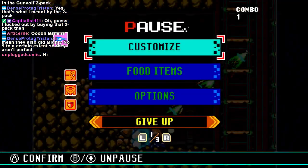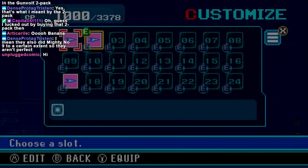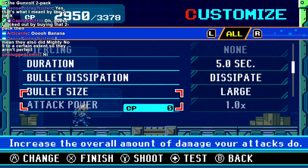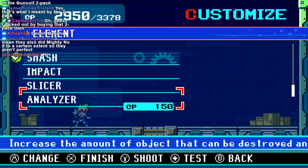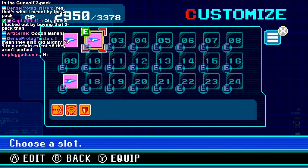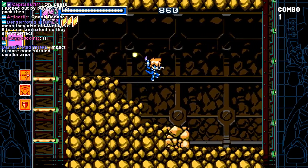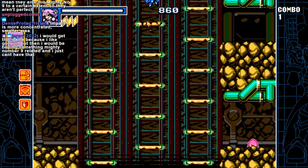Smash being an element is one thing. An Analyzer is an element — what does that even mean? Impact, not Smash. To smash rocks you cannot use Smash — you have to use Impact, which is definitely not Smash.